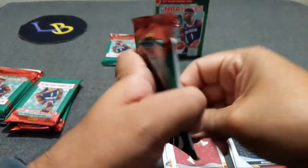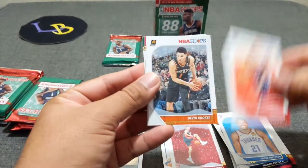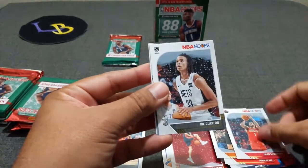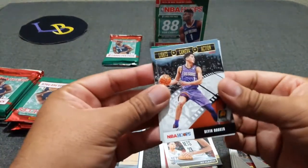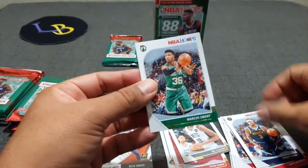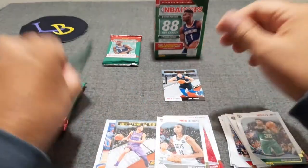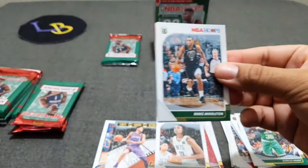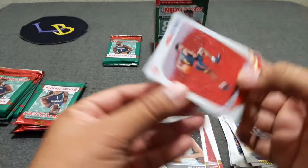I tend to forget how many packs are in here. Robertson, John Wall — they have pretty cool designs. Devin Booker, Mikal Bridges. Nick Claxton Rookie. We've got Devin Booker, Torrey Craig, and Marcus Morris — not so smart. Okay, Khris Middleton, De'Aaron Fox, De'Andre Hunter — that's a nice rookie. Damian Lillard, Cody McCartney Rookie.